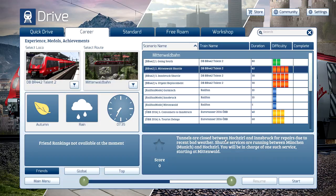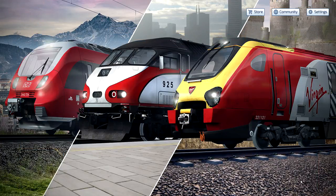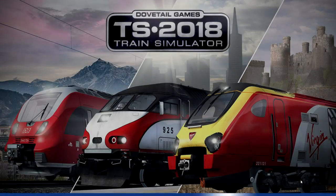As you can see, the tunnels are closed between Horsdal and Innsbruck for repairs due to recent bad weather. Shuttle services are running between Munich and Horsdal. You will be in charge of one such service starting at Mittenwald. It's autumn, it's a bit rainy, seven o'clock in the morning - you should have some visibility. It's a hard mission, let's see what transpires when we hit the start button.